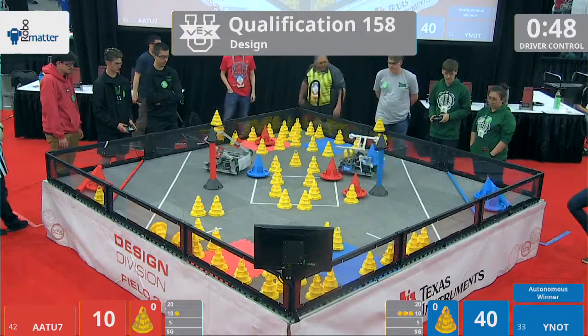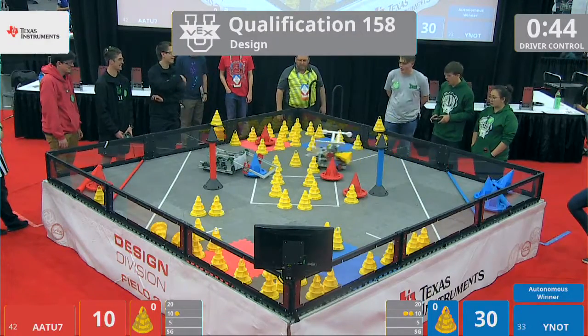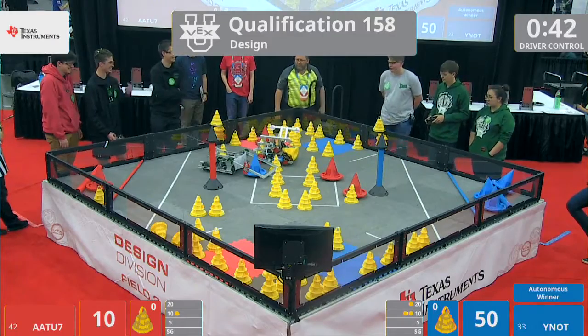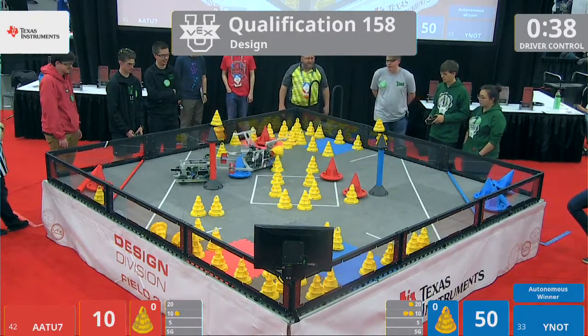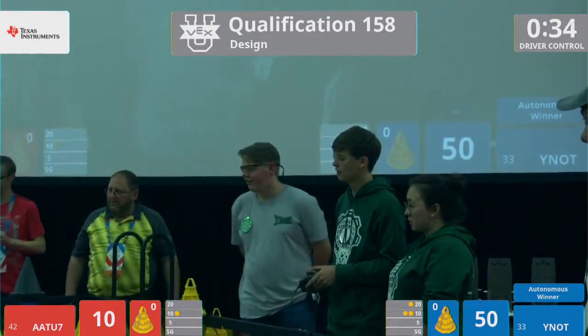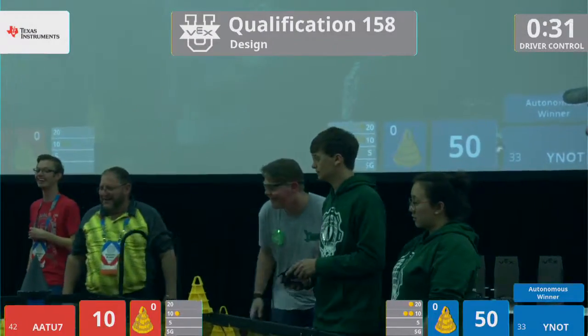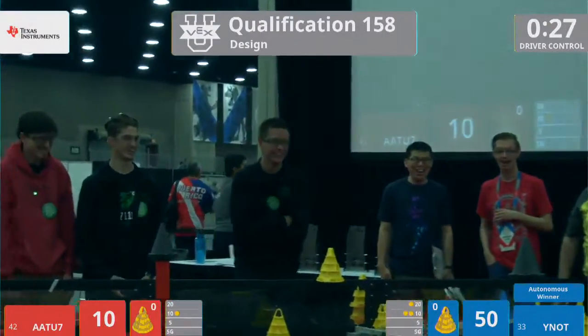Red robot there, wrapping — looks like a little bit of defense here. AATU currently with a mechanism around the blue goal, keeping it away from Y-NOT. Y-NOT almost slips in there and gets it. They do get a hold of it, now they're dragging the red robot around with them.